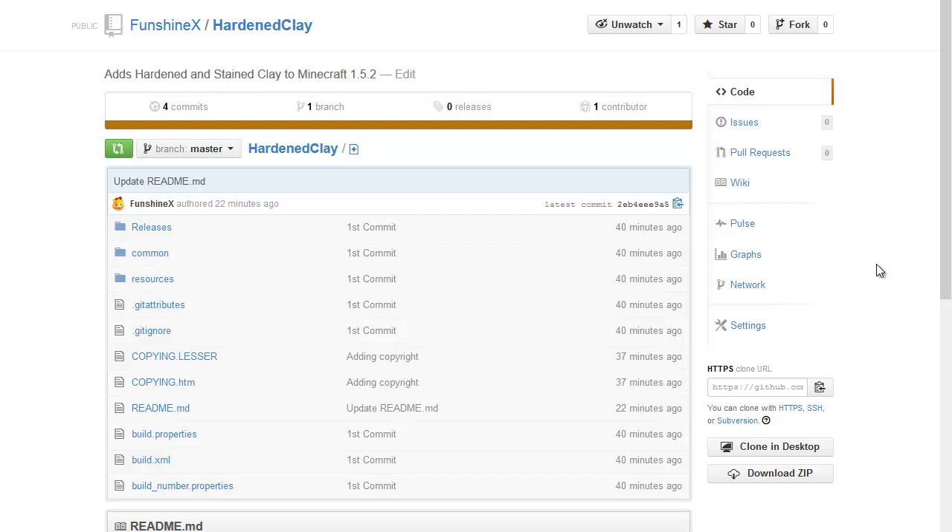I did this for him, honestly. It was for me to learn, but I thought I could give him Harden Clay for 1.5 and he could use it if he wants. That's how this came about. It was really pretty easy. If you go to GitHub and look at FunshineX, you'll see this — it's all open source. I'm still learning, so I might have made some screw-ups, but feel free to take a look.